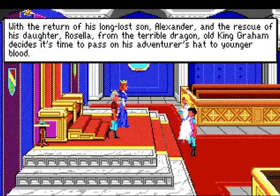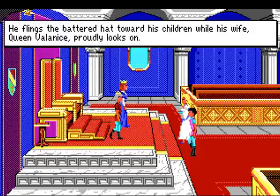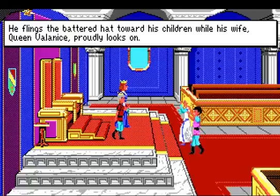With the return of his long-lost son Alexander, and the rescue of his daughter Rosella from the terrible dragon, old King Graham decides it's time to pass on his adventurous hat to younger blood. So we have Graham, Valenice, Rosella, and Alexander in much better graphics than the first three games. He flings the battered hat toward his children while his wife Queen Valenice proudly looks on. Such a happy reunion.